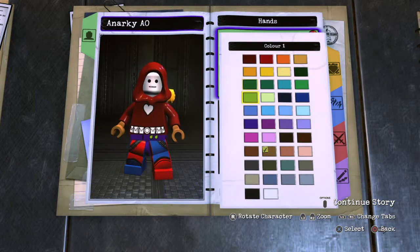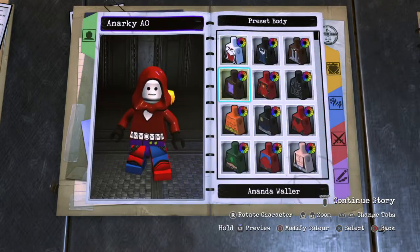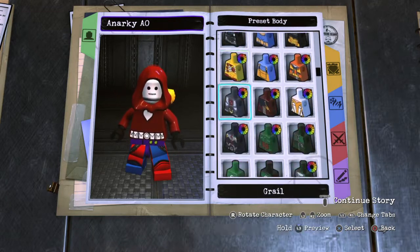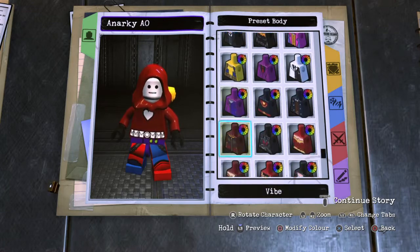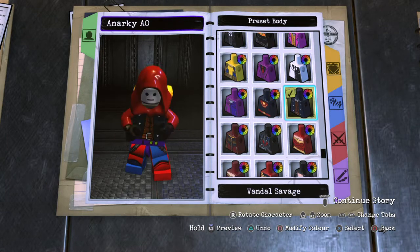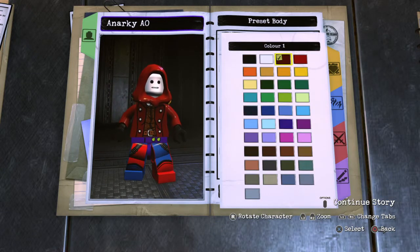Hands you want to make them black. For Body, you want to get a preset body and go all the way down and choose the Vandal Savage — which you need DLC for, so try and find an alternative — and then you want to make that dark red.